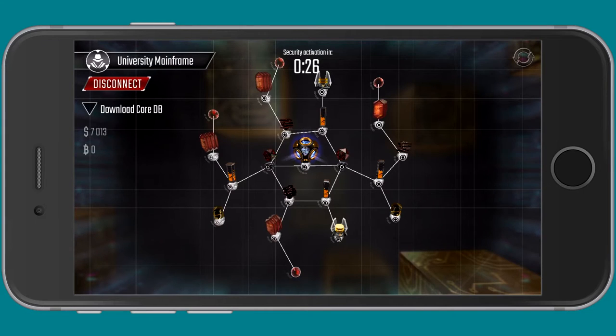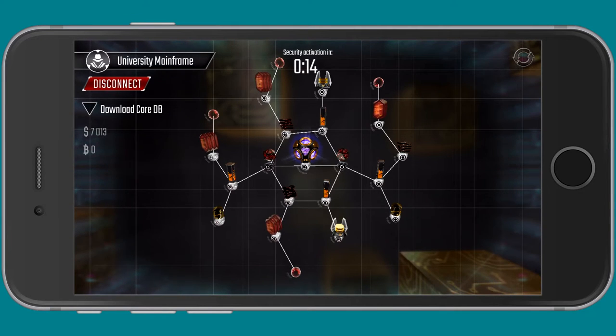In this game, you build your network and try to make it as secure as possible. And then you try and attack other people's networks and steal their B-Coins, which are used for research and other things, as well as money. They also have cash that they've made through server farms or stolen from other people, and you can steal that back to use for upgrading buildings and upgrading the core.